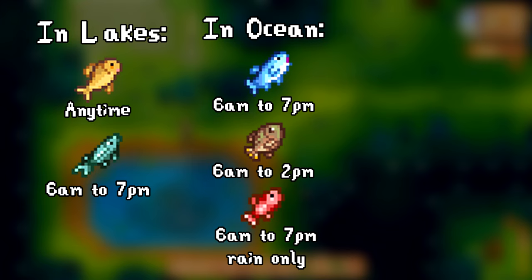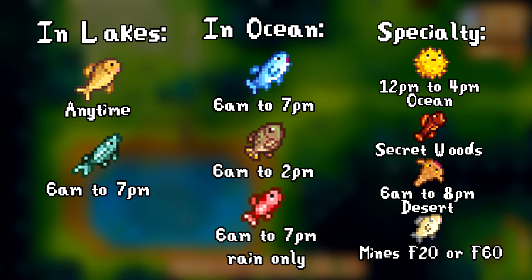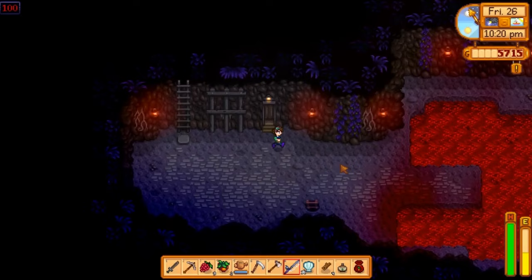From the ocean, you'll need a tuna from 6am to 7pm, a tilapia from 6am to 2pm, and a red snapper from 6am to 7pm only in the rain. For the specialty fish bundle, you'll need a puffer fish found in the ocean 12pm to 4pm only in the sun, and a wood skip from the secret woods at any time. If you complete the vault bundle and unlock the desert, you can find the sandfish in the pond there from 6am to 8pm. The ghostfish is caught in the pond on floors 20 and 60 in the mines at any time.